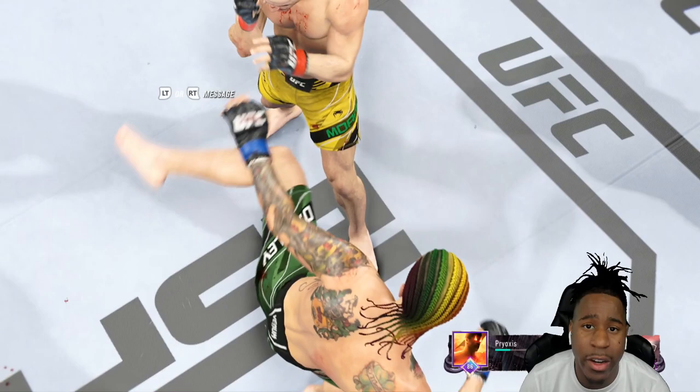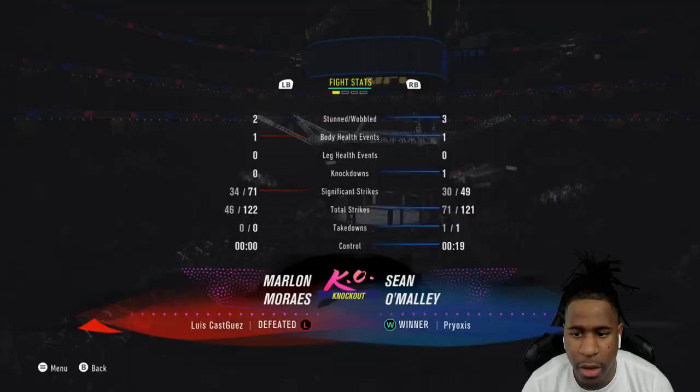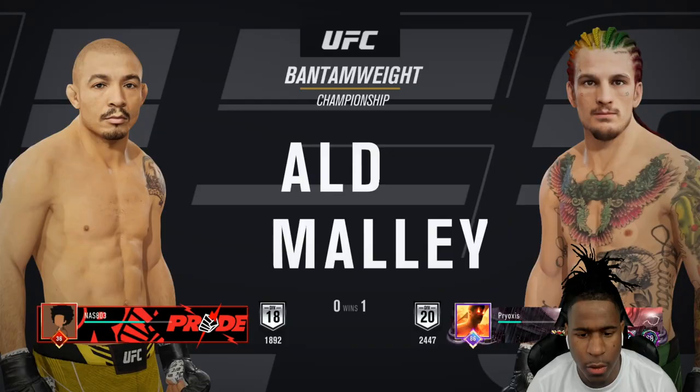Let's check the stats quickly before the next fight. Round one I landed more strikes but he landed more significant ones and got three knockdowns. All in all, I threw 121 and landed 71 — great accuracy. Let's jump into the next fight.